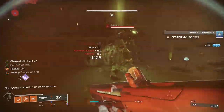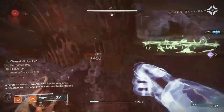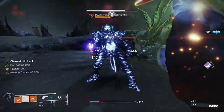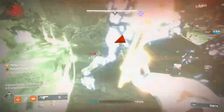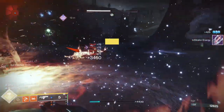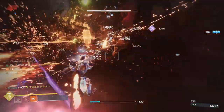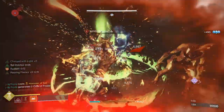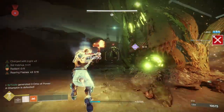I've been soloing high-end content for months on Titan thanks to this insane Solar build with Syntheseps. Titan also offers the Aspect Sol Invictus, which gives you a Sunspot when you get a Solar ability kill. So if you get a Bonk Hammer kill, you'll proc a Sunspot, which also triggers Restoration. On Titan especially, you don't even need to run a Healing Grenade — you can just rely on the Sunspot to give you Restoration. However, in higher-end content, the Healing Grenade is nice to give you Restoration before getting a kill.